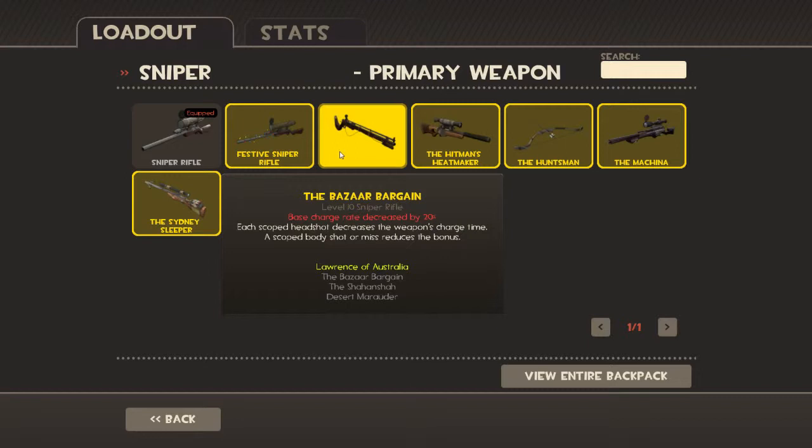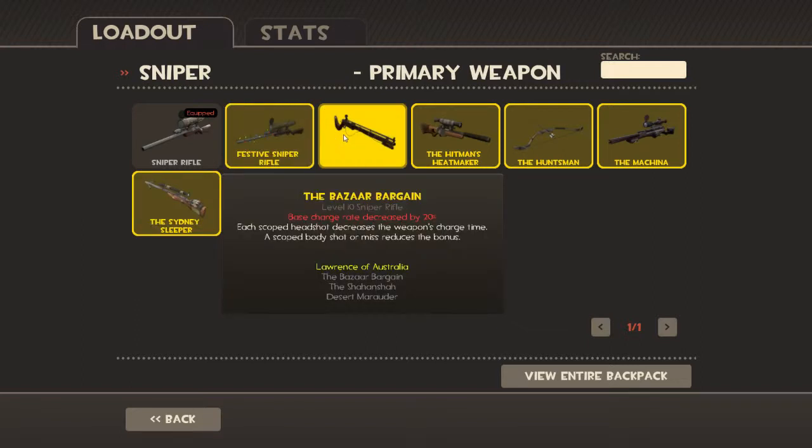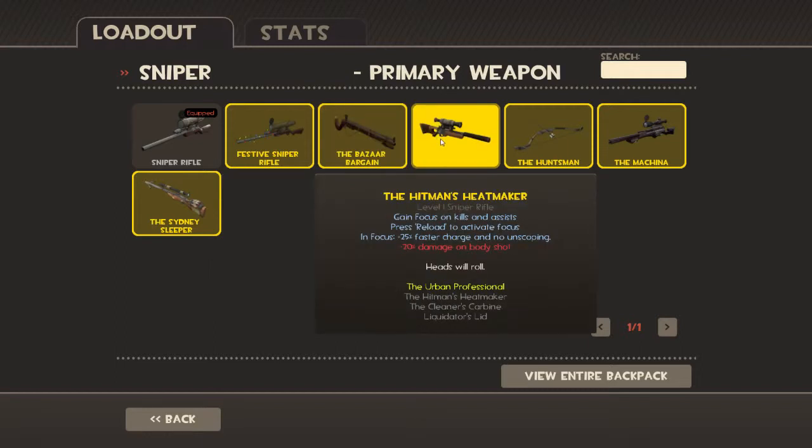Charge is slower. Each scoped headshot that you make decreases the amount of time it takes to charge. So if you get a bunch of headshots, you can make up for that and more. A scoped body shot or miss reduces the bonus. So any headway you make by getting headshots gets reduced if you shoot someone in the body or miss.